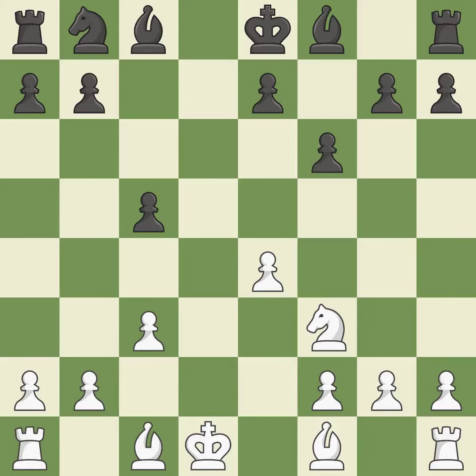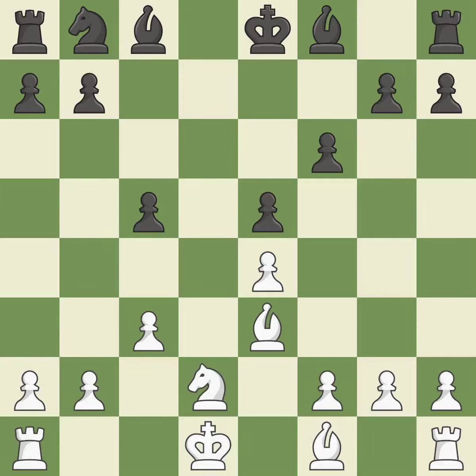That's a decent move. By doing this, a bishop moves out of its beginning square and into the action — quite good. The attacked pawn is protected. Although white lost their edge, the game is still almost evenly matched.